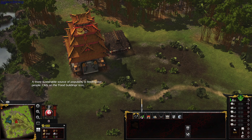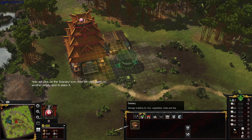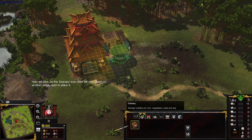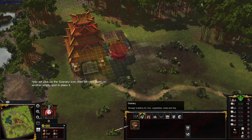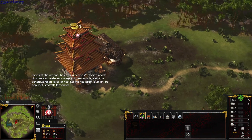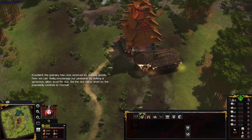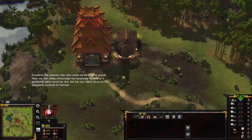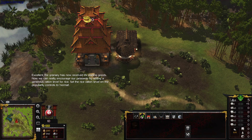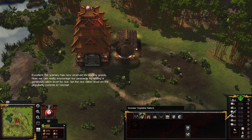Click on the food buildings icon. Now left-click on the granary icon, then left-click again on another empty spot to place it. The granary has now received its starting goods. Now we can really encourage our peasants by setting a generous ration level for rice. Set the rice ration level on the popularity controls to normal.